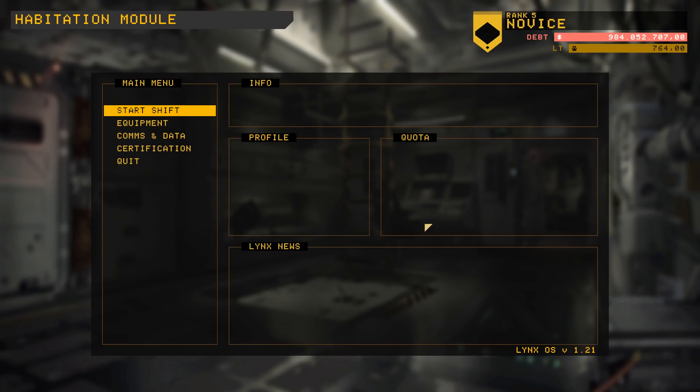Hey guys, Stealth here and welcome back to Shipbreaker, where today I'm going to be tearing apart some more ships and talking about the journey to becoming a dad as I am experiencing it. I have played the game a bit more, which allowed me to get some better equipment. I have a little bit less debt, although we're still at 984 million in the red, so it's going to take me a long time to pay that off.